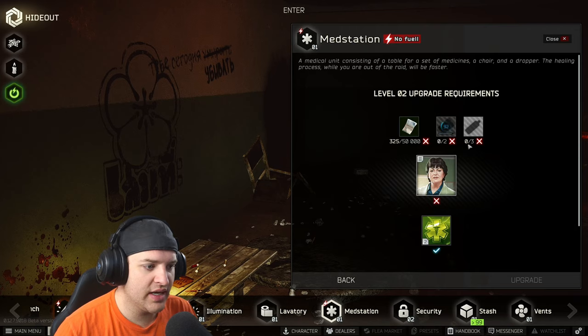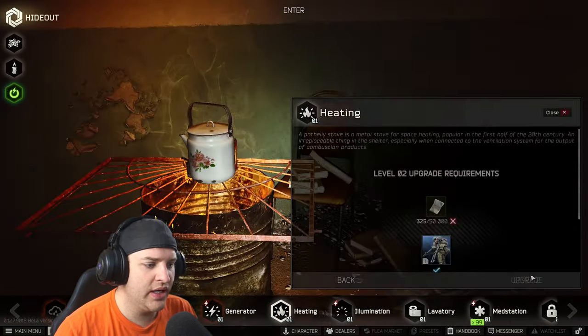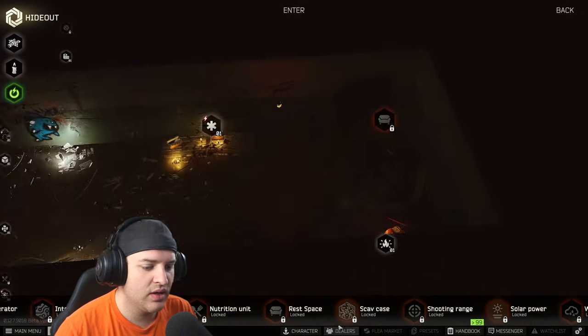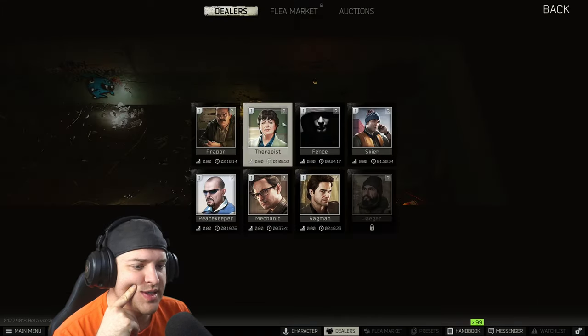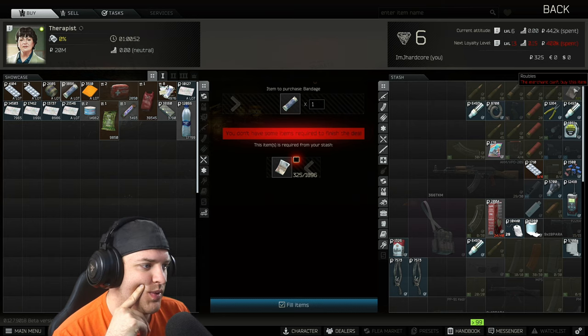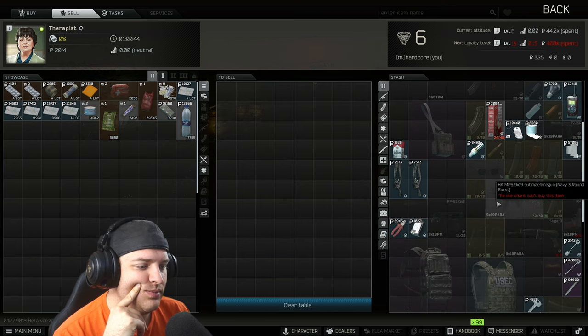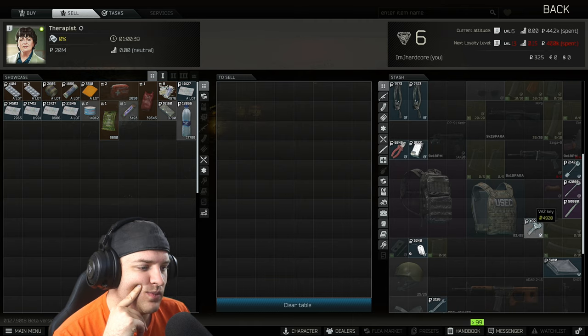Medstation is getting leveled up, so we definitely need to get the quest done. Bloodsets and saline solution for that. Feeding just needs some money — we could probably sell stuff and get that now if we wanted. Let's see what we could sell. Lamps — I can trade for grenades. Helixes I'm going to need. Power cords I'm going to need. I can sell that.